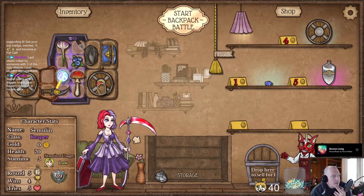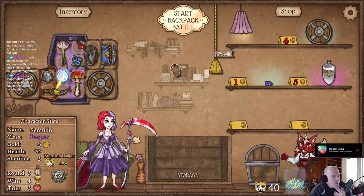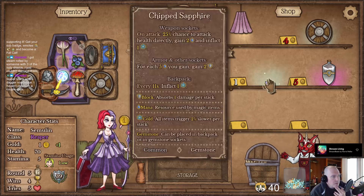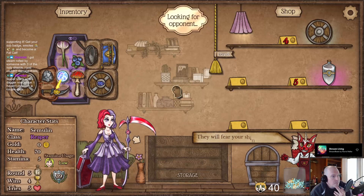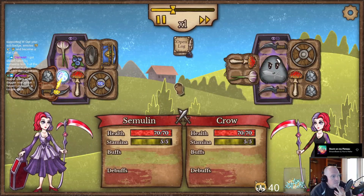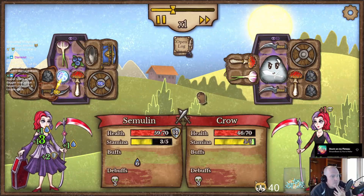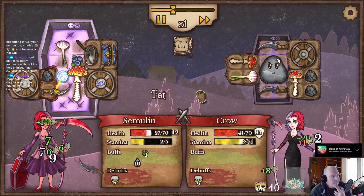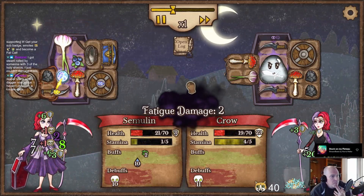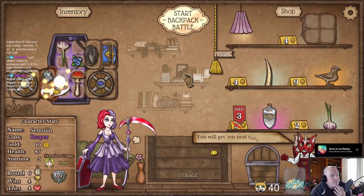I can just think this is better, even though — well, I'm not getting any healing, so I'm just doing it. Okay, there, done — we figured it out. I could also sell that and get this, which is gonna be better if we're going into a mana build. I'm going to do that. You're gonna fear my shiny stuff. To have a steel goobert — that's not good, man. Not cool.